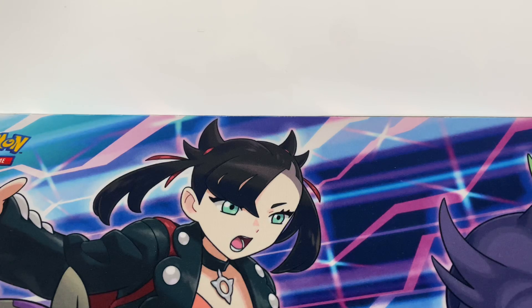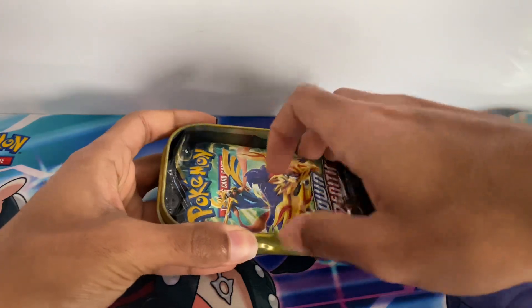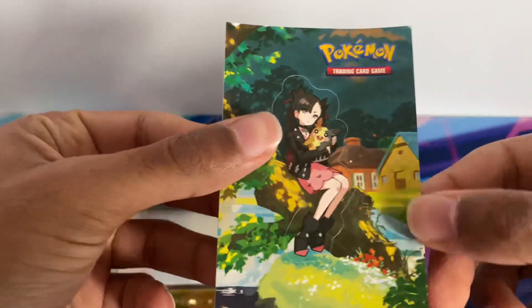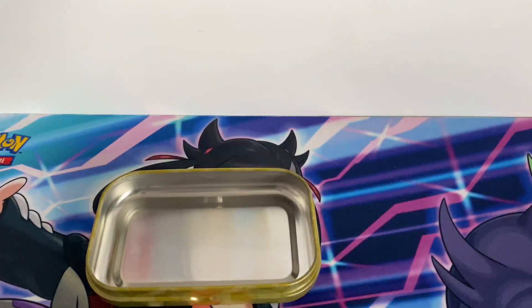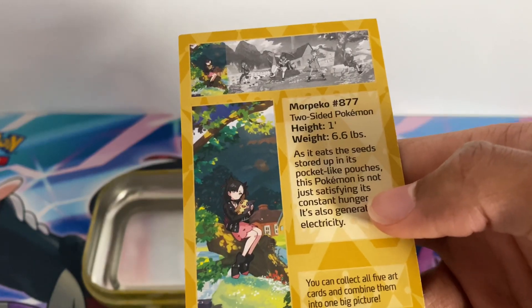I've been hoping to get something decent from these mini tins. Here's the shrink wrap off, and then the inside. You get two Crown Zenith packs — the last set of Sword and Shield — and here's a sticker of Marnie by a river or stream, and then an art card of Marnie. On the back it tells you about Morpeko and the characters in order.